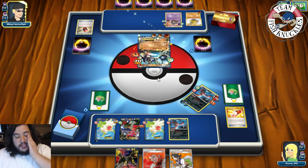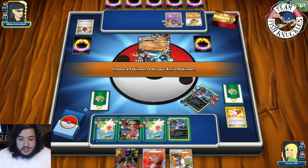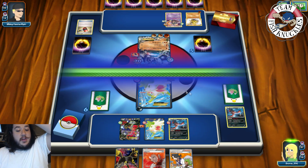Wait — did I do the math? Oh, the Fighting Field gave it the knockout! That's what it was. So 160 damage. If we hit a Max Elixir and an Energy we can take a knockout this turn. On our turn we get a Dark Energy — put it on this guy — and we will Sycamore, discard our hand, draw seven new cards. Can we find a Max Elixir? No, there's not a Max Elixir. Unfortunately.